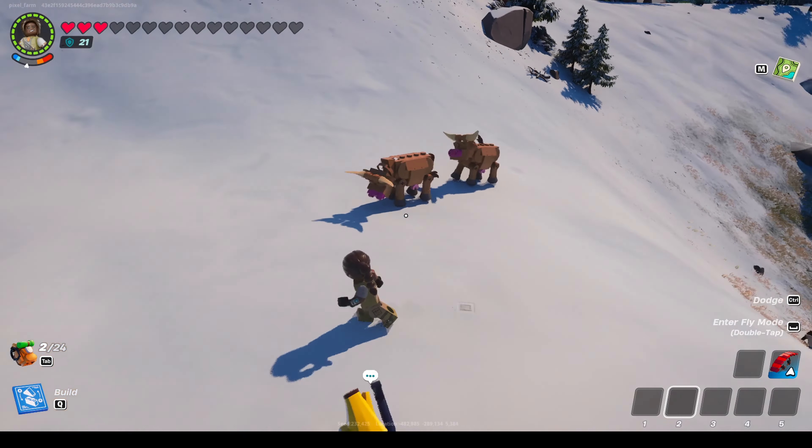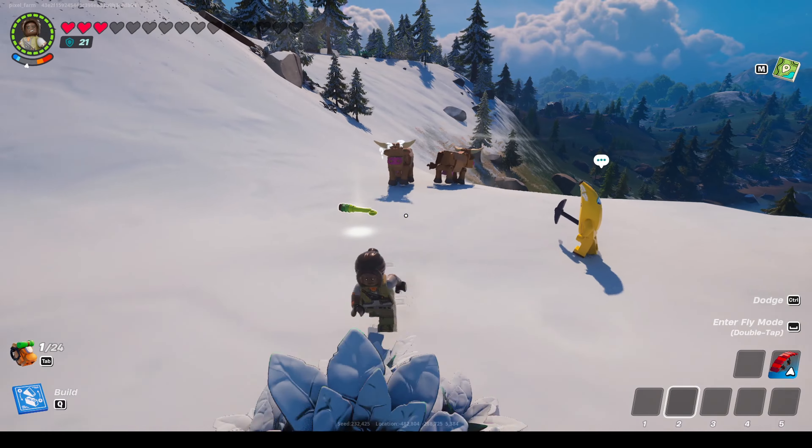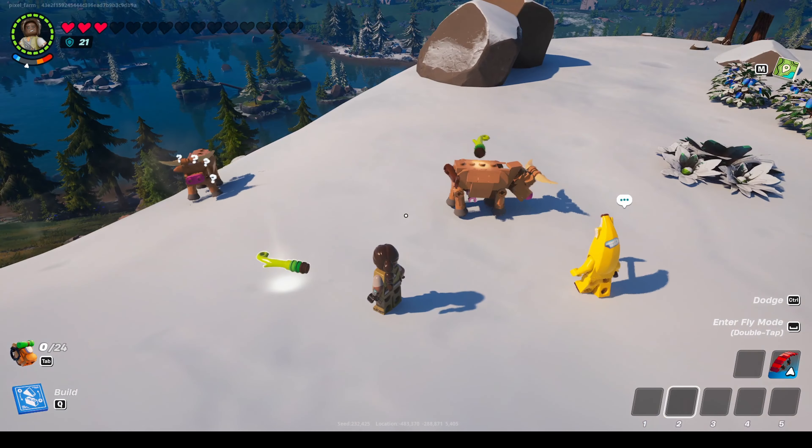Epic heavy wool we can get from rams. Rams are animals that look like sheep but have gray wool and horns. They are not aggressive, but they are very afraid of people. To approach them, we need to have vines.